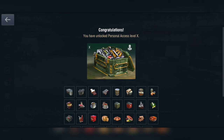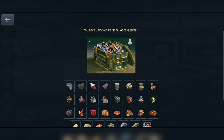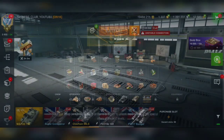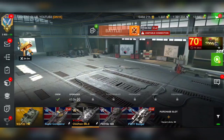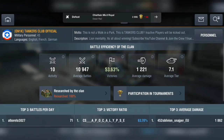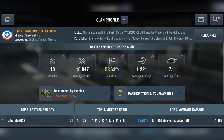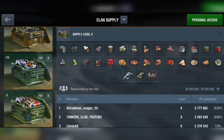Great job guys, we finally unlocked Personal Access Level 10, and with that we can buy a lot of consumables for less money. This is really cool — thank you all for your support, for joining my clan TankAsClub Official. Without your effort and help, it wasn't possible to reach level 10 so fast. As you can see, we reached level 10 — keep going, guys!